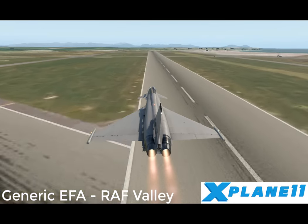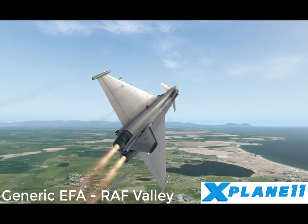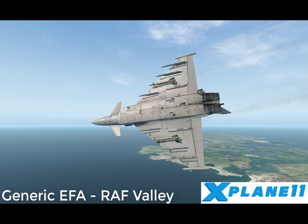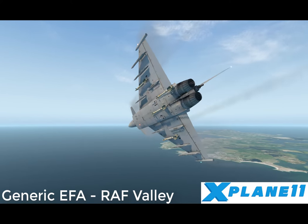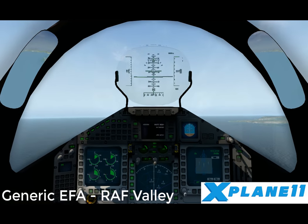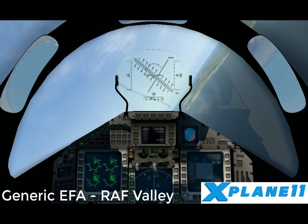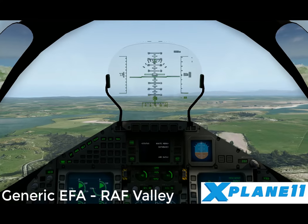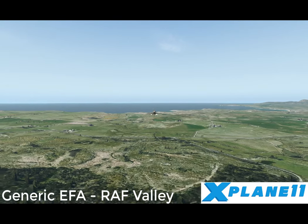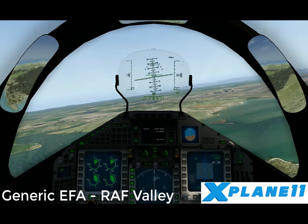Looking at the weapons, the internally mounted Mauser EK 27mm gun is a revolver gun system with a linkless, closed ammunition feed system. The Typhoon has 13 hard points for weapon carriage — 4 under each wing and 5 under the fuselage. An armament control system manages weapon selection and firing, and monitors weapon status. Depending on the role, the fighter can carry the following mix of missiles: an air superiority mix, air interdiction mix, suppression of enemy air defences mix, multi-role mix, close air support mix, and a maritime attack mix.